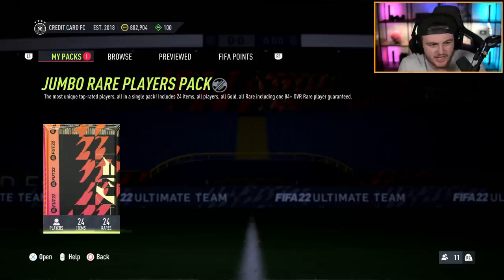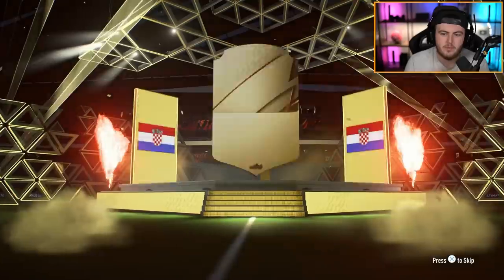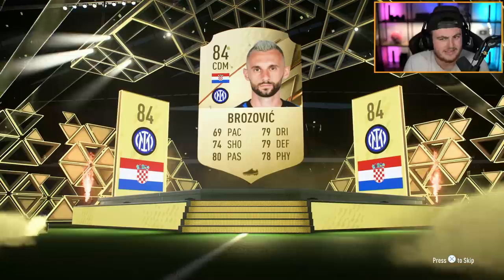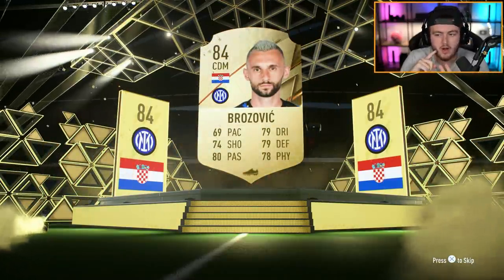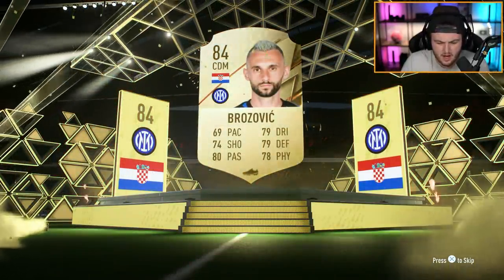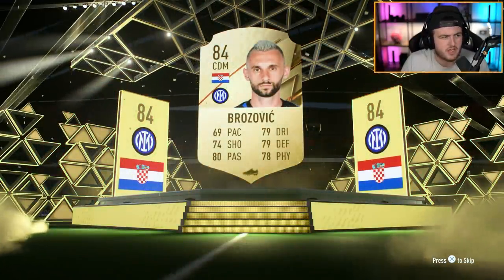And the last 100k pack - can we get another walkout EA, please? Back-to-back would be the dream. Here we go. Not a walkout - it's a board. It's going to be Croatian CDM Brozovic, 84. The bare minimum you can get in this pack. Not a good start. Hopefully a Joe Gomez or Alphonso Davies - I'm trying to think of decent 83s and 84s. LaCroix would be decent, San Justo would be decent as well. What else is in there that could be good danglers? We'll see.